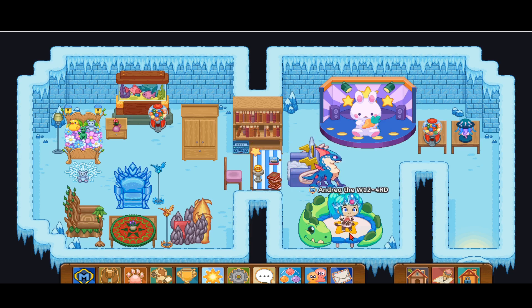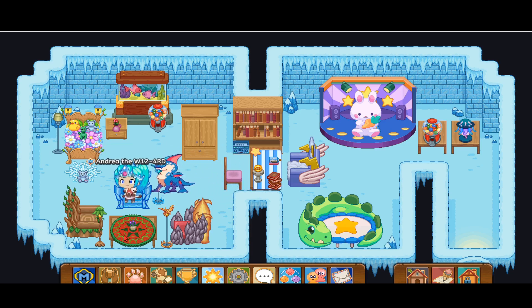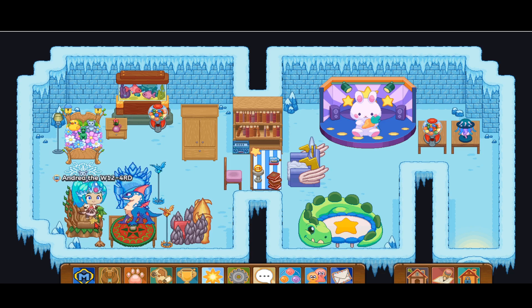That was level 100 Terrigan versus level 88 Luminex — and our level 100 Terrigan won! There was also a bonus super cool Luminex glitch with eight paws. I can't wait to see you next time!